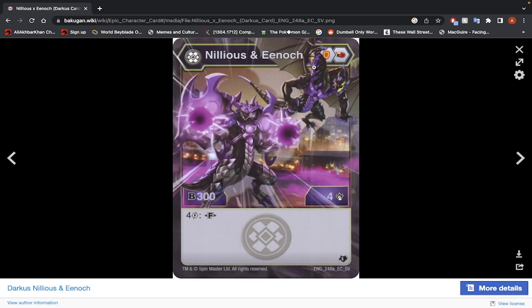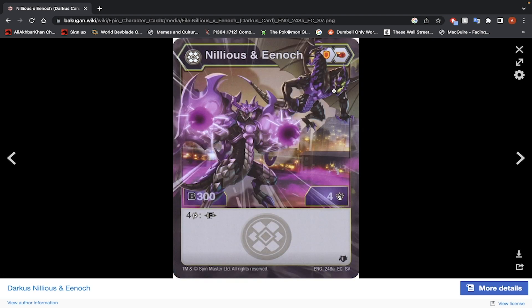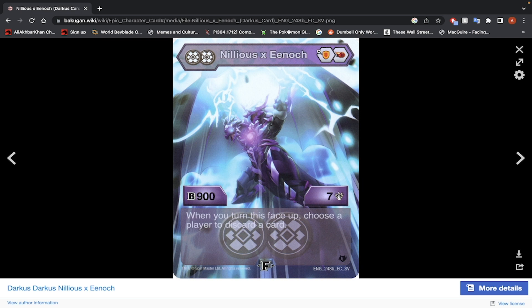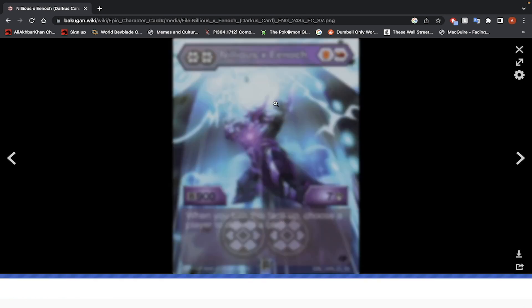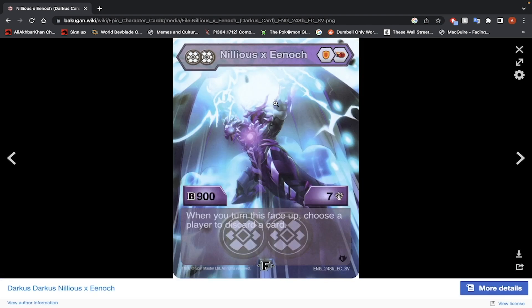Nilius and Enoch — Shield Core and Fire Fist, 300 B-Power, 4 damage, and 4 energy to fuse. Fused stats: 900 B-Power, 7 damage. When you turn this face up, choose a player to discard a card. You're going to be at 8 damage with the Fire Fist, so 15 damage. This is a damage-focus Bakugan. You can get to 1400 B-Power on the plus-500 Shield Core — still below the minimum 1450, but with 15 damage, it's not bad. It's a very cool looking Bakugan. Yes, this is not bad — you can put it in a deck. I wish it were a bit stronger because it just looks amazing.